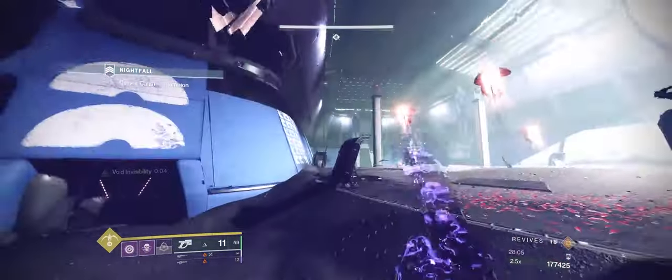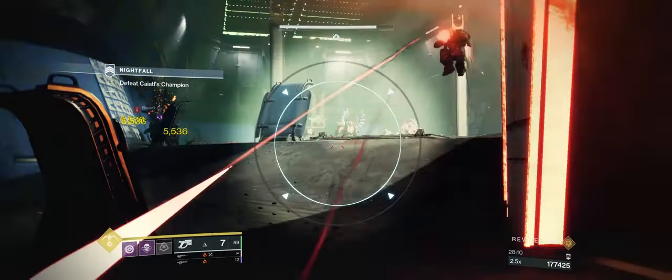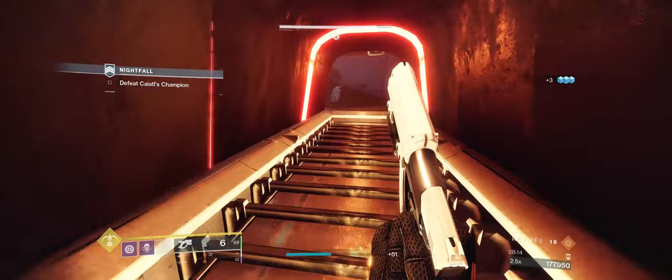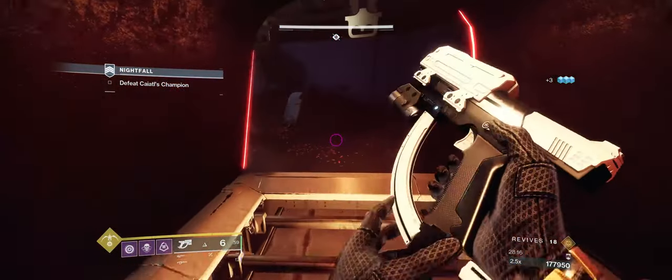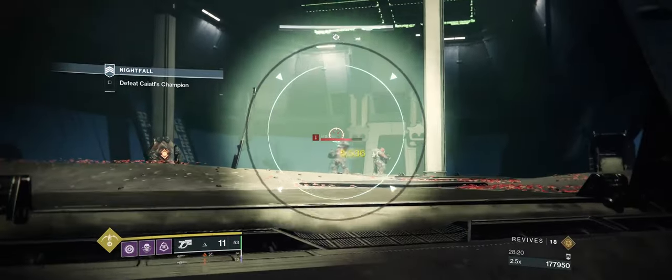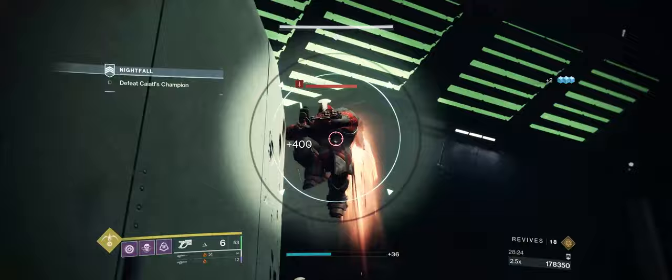Once the ads spawn in, I'm going to move towards the oven. It's six enemies — four Legionaries and two Phalanxes. Trying to kill these with a Scout would be horrible. The way you approach this is you literally just rotate between the oven, killing enemies each time you can, until Ignaugul moves towards you, and then you just repeat.